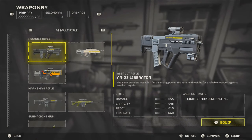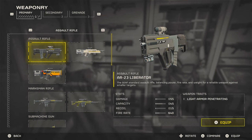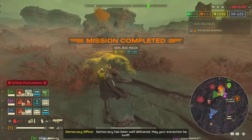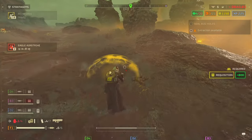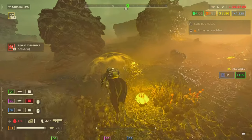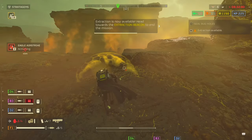The very first gun on this list is the standard AR-23 Liberator. You get this gun free — it's the gun they give to every new Helldiver when they first start playing the game. All the Liberators fly through ammo extremely fast, and this particular Liberator is why it's at the bottom.